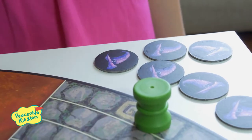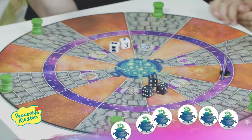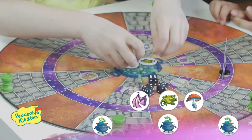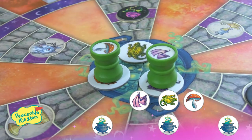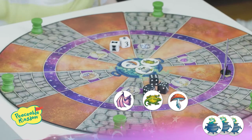Mix up all 6 path blockers and place them face down near the board. Turn all 6 cauldron ingredients face down and mix them up. Without looking, choose 3 ingredients and place them face up inside the cauldron. Players will work together to reveal and move these 3 potion ingredients into the cauldron. Set aside the remaining 3 ingredients — they are not used during play.